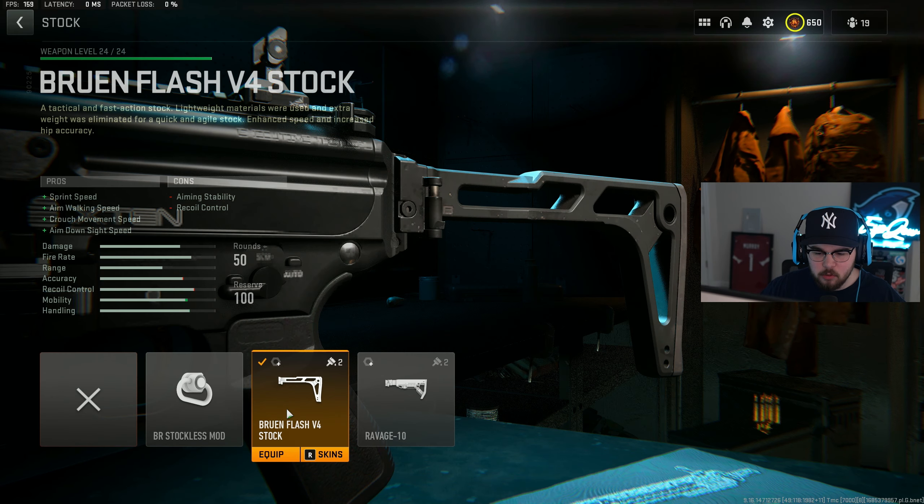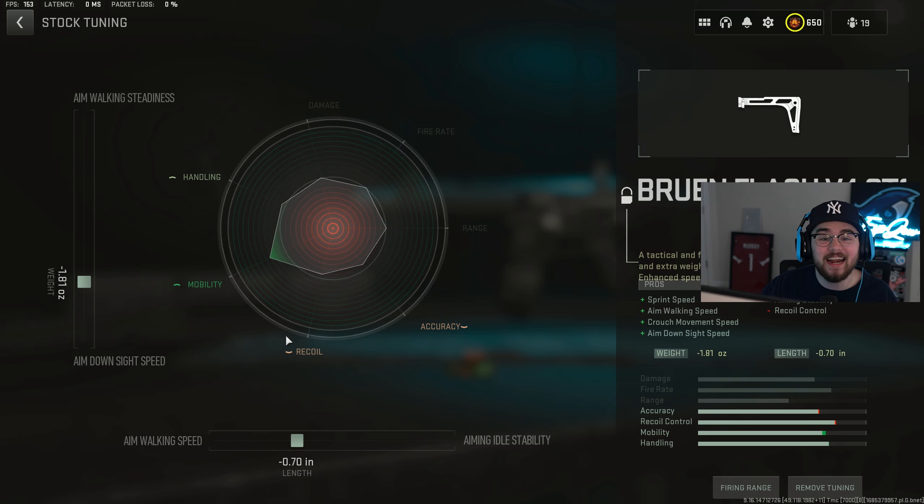Mixing in absolutely perfect with the laser is the Bruin Flash V4 stock, giving you that sprint speed, aim walking speed, crouch movement speed, and ADS speed — again making you faster in every possible way. For the tuning on the stock, I did negative 1.81 for ADS speed and negative 0.70 for aim walking speed.